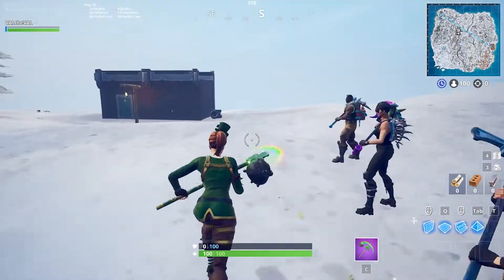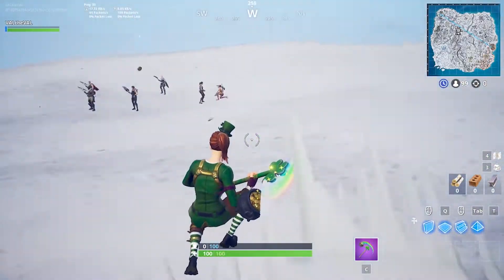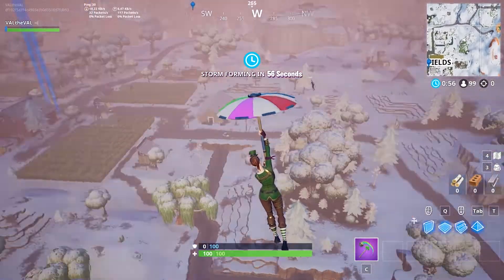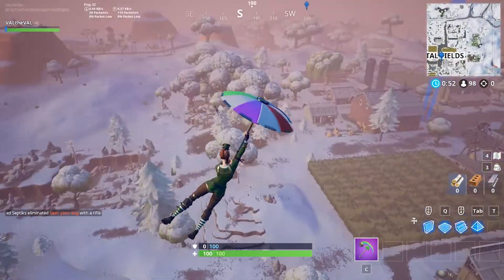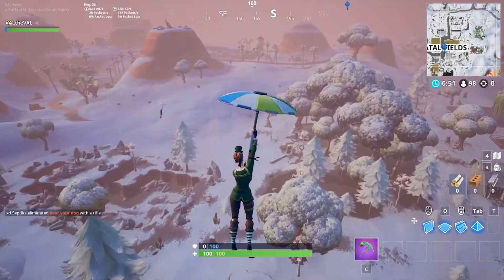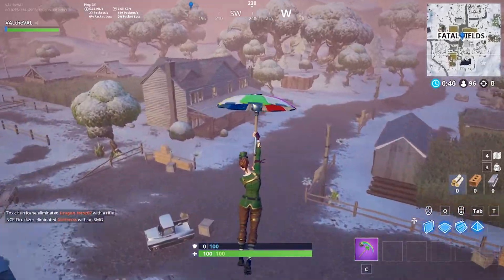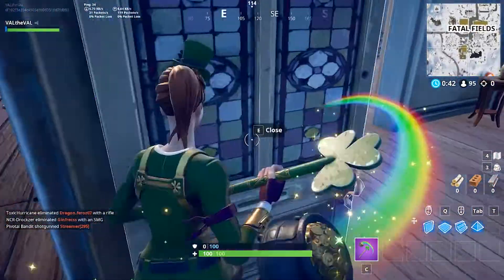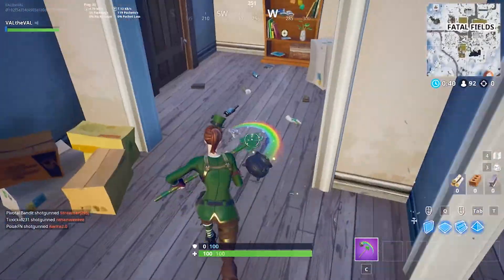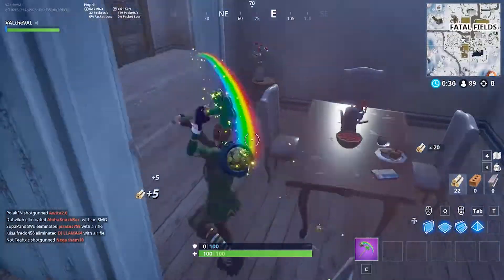There's not a single Sergeant Green Clover out here. I never see this skin anymore — literally no one uses it. Is it just one guy dropping with me? No one ever comes here anymore. Alright, I'm gonna go check the house — right over here on the first floor. This is pretty much my go-to spot when I'm going to Fatal Fields, always the house, because I feel like there's the most loot here.